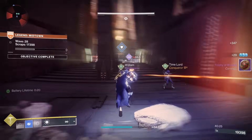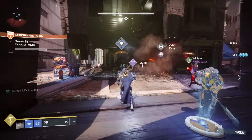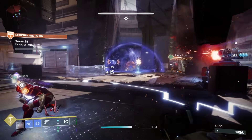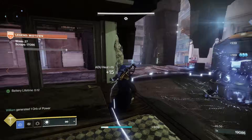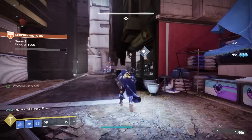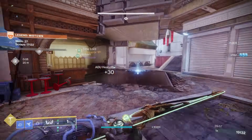Right off the bat before I forget - apparently you can throw the batteries at your defenses like a decoy or a turret to heal them. When my teammate threw one at a decoy it did stop blinking red, so in between waves if you have some time, chuck it at the decoy before throwing it at the ADU. You can also ball dupe them by throwing it and hitting your class ability button as soon as you throw it. This may get patched, but ball duping has long been a thing in Destiny 2, so you might as well take advantage of it.